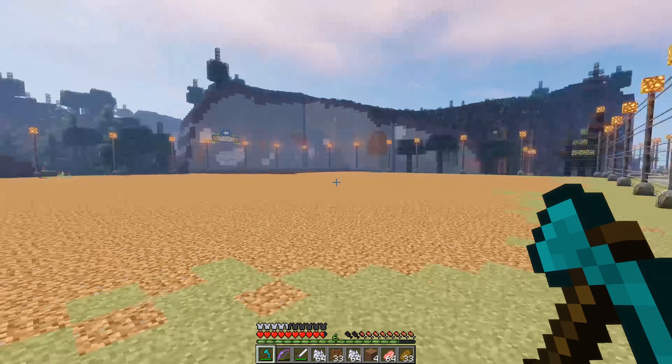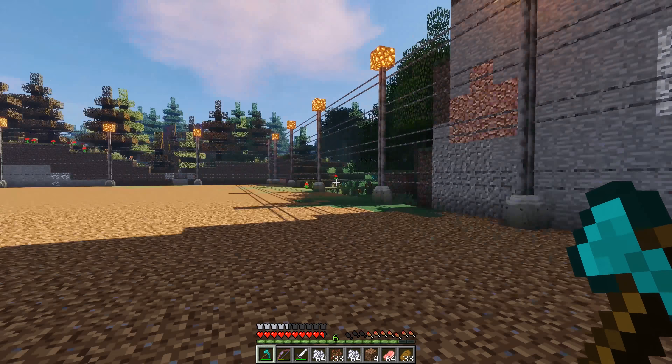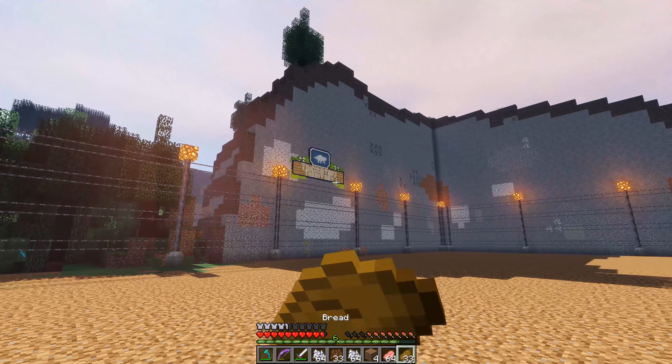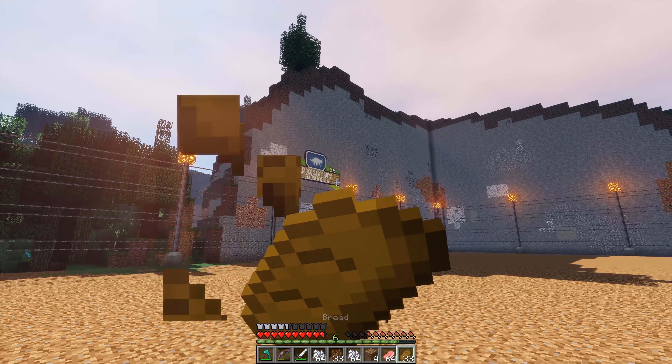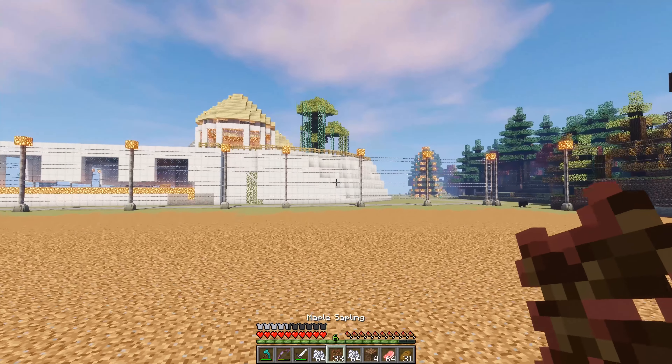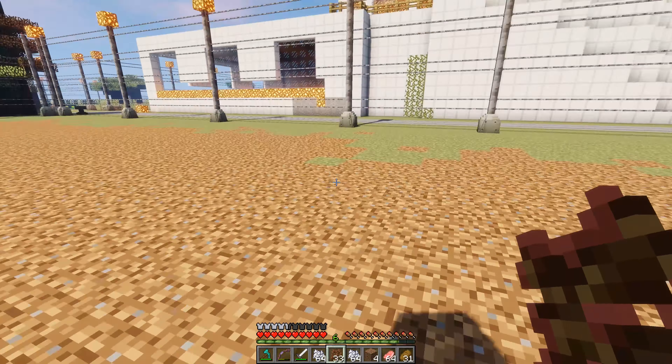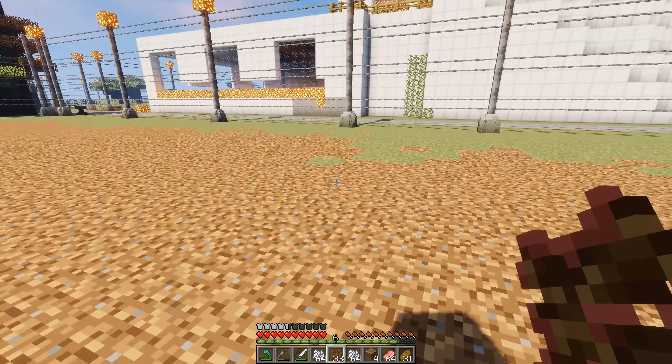I thought the cliff face looked a little bit bare, so I managed to find this — the Triceratops Territory sign! I found a bunch of them back at the old lab, so we can use them for any of our exhibits. It's just a nice little added touch to make this exhibit that much more interesting. I'm pretty happy with it — I hope you guys like it as well.